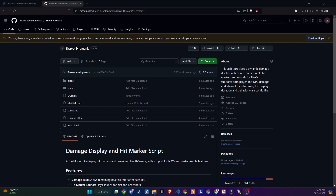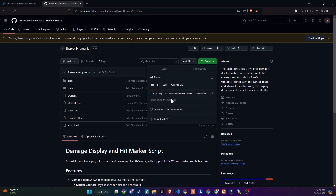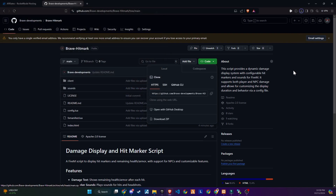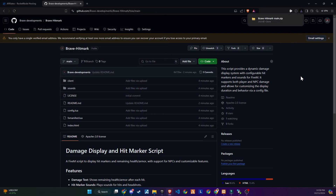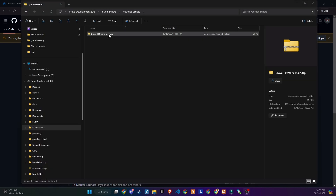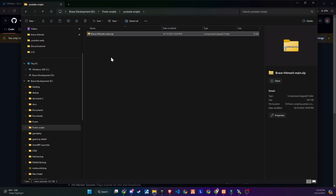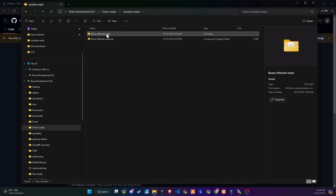To kick off the integration of this dynamic update into your FiveM server, begin by heading to our GitHub page. We've made this step straightforward by placing the link right in the video description for easy access. Upon reaching the page, proceed to download the folder. Once downloaded, unzip the folder and copy and paste it into the server directory that best fits your configuration.